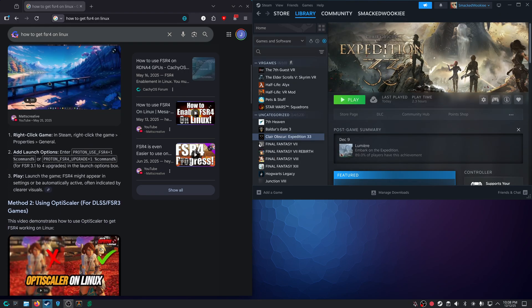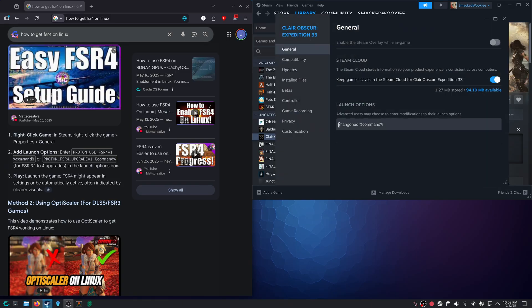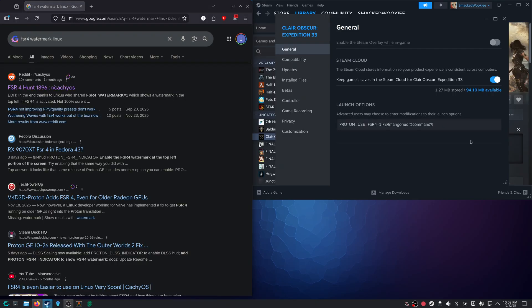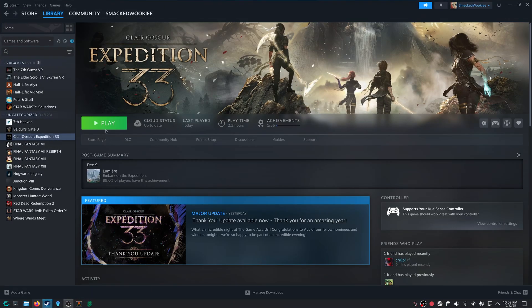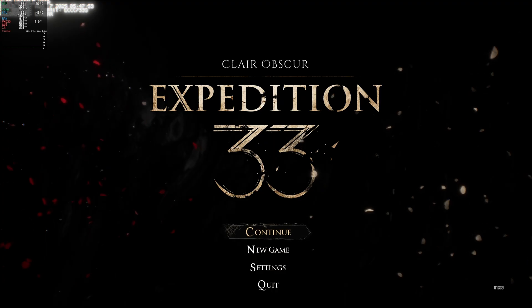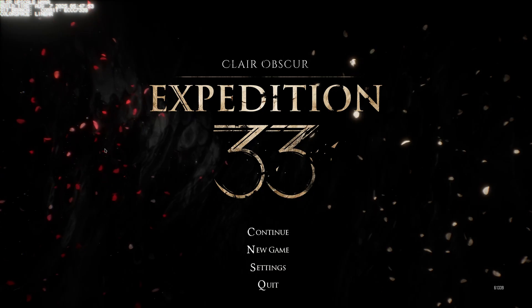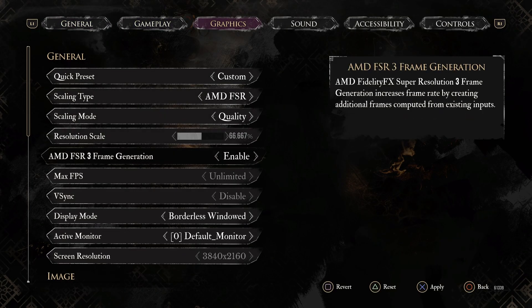Now I think we need to set some Steam launch options. Right-click again, go to Properties, then Launch Options, and set PROTON_USE_FSR=1. We should be able to get a watermark. There is a watermark in the top left-hand corner — but it still says FSR 3 frame generation in the game menu.